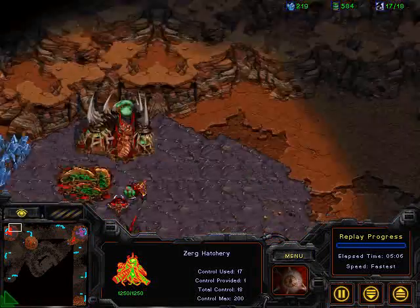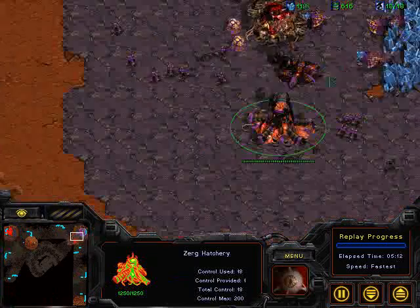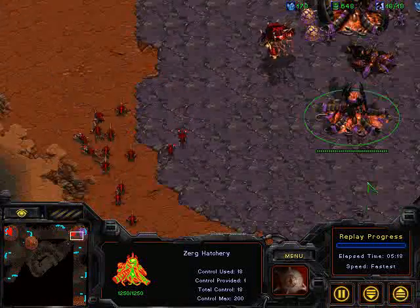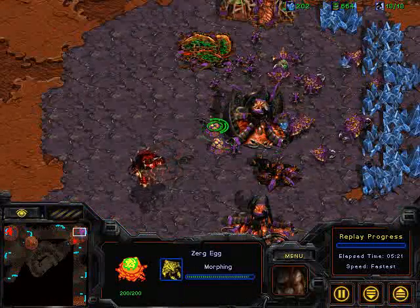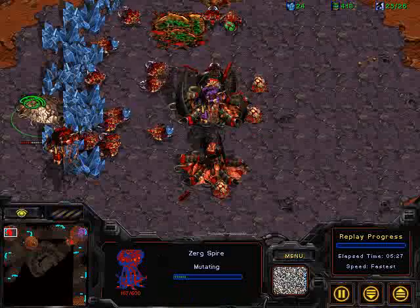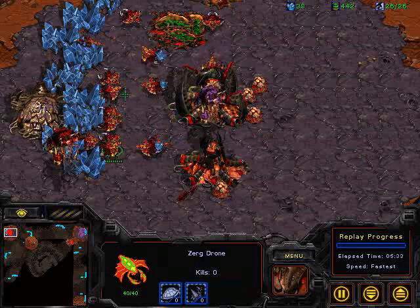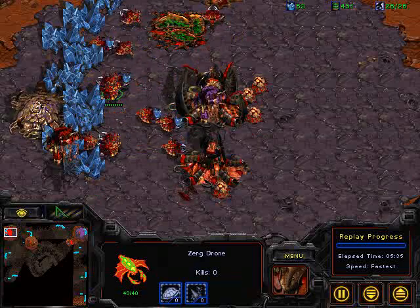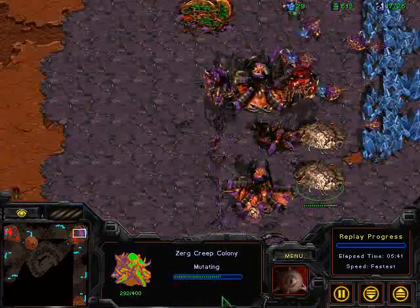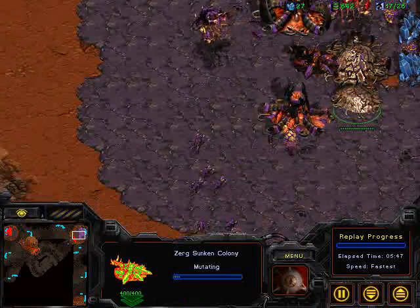It looks like that lair should finish just about the same time, and he should get his Spire up before too long. At least for ZPR, his economy is going to be in really good shape — producing a lot of Zerglings to maintain that economic lead and just trying to test the perimeter. He's got Zuby pretty well contained. There's a supply lock for Zuby, and on the opposite end a supply lock as well. But another creep colony going down — Zuby being very defensive. If he does manage to get this Mutalisk play off, though, he will end up with an advantage, because he can move his Zerglings forward with his Mutalisks.